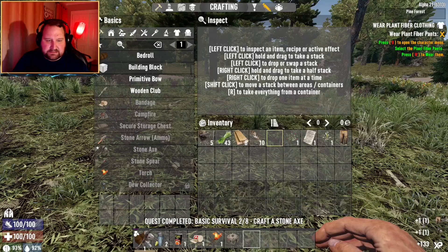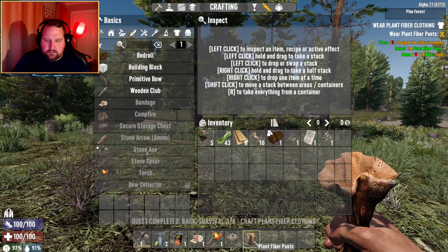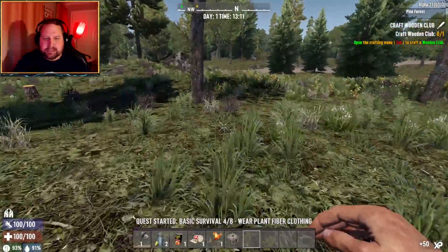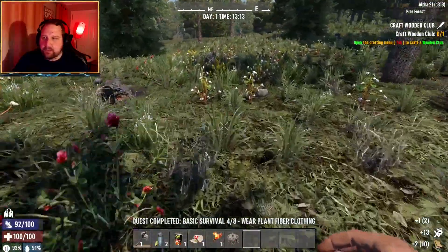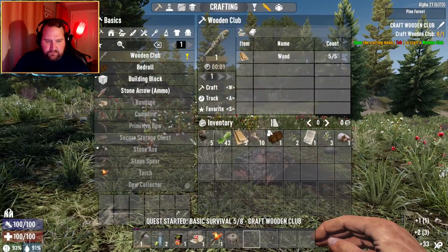All right chat, don't let me forget — make some fiber pants. I am going cross-country across the beautiful forest. Wait, how do I equip stuff? Wear with W. Okay, I need to relearn all my quick controls because it's been a very long time. I craft a wooden club — there we go.